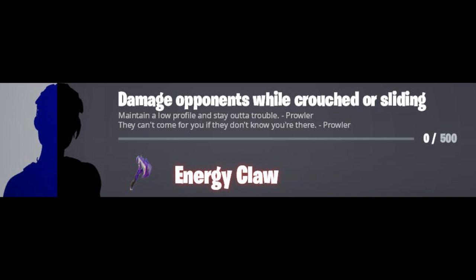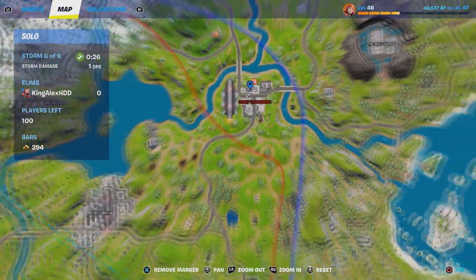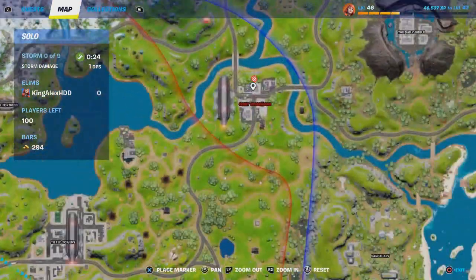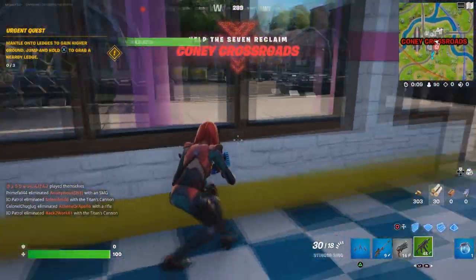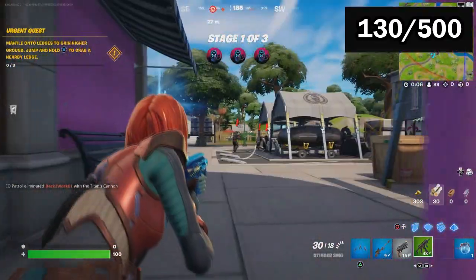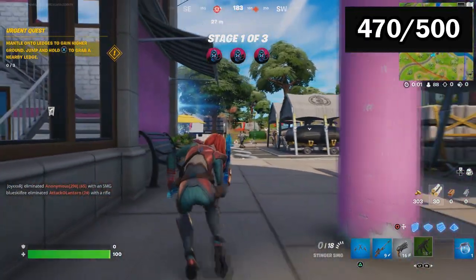The third challenge is going to be damage opponents while crouching or sliding - very simple, very fast. All you have to do... you can also do it to the NPCs, like the enemies. You can always just crouch and shoot at them and that will also count. You've got to deal at least around 300 damage or something like that. So just crouch like this, and once you see any player, just make sure that you crouch.